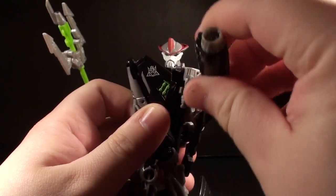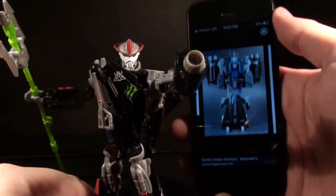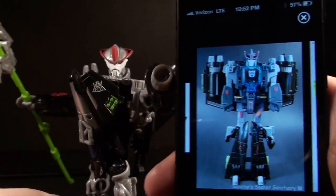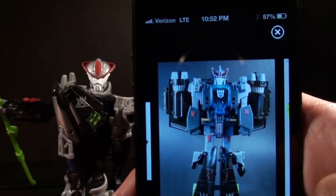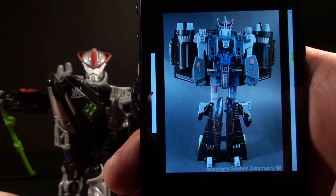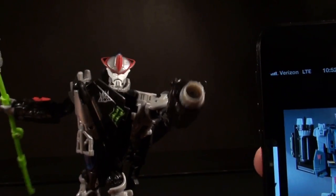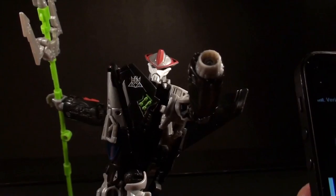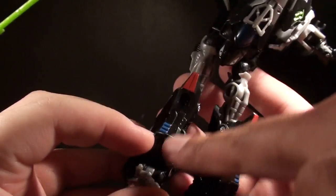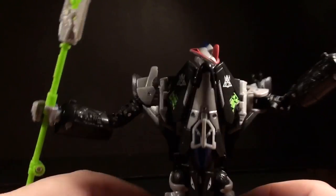I'm surprised there isn't that much blue on this figure. Hold it up — we're getting in here. Yeah, I don't see no green on this bad boy. Dude, a little bit there on his legs. If we ignore the staff — oh, that's the blue right here. The blue's in here. There's bits of green up here on his pectorals. Green right there? Yeah.